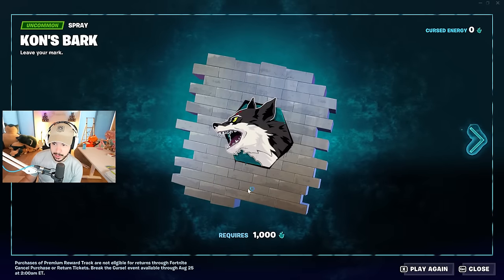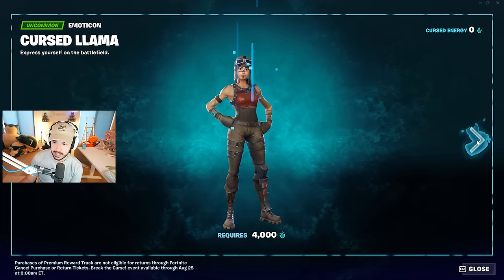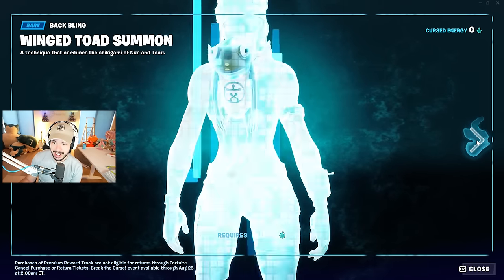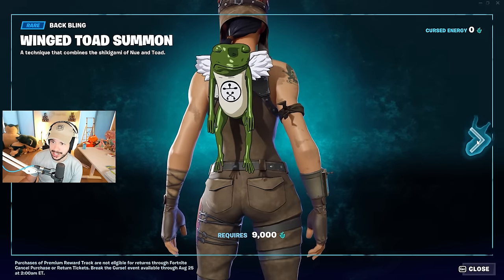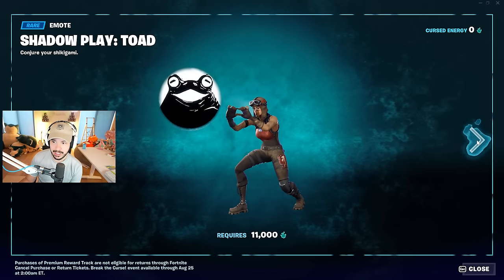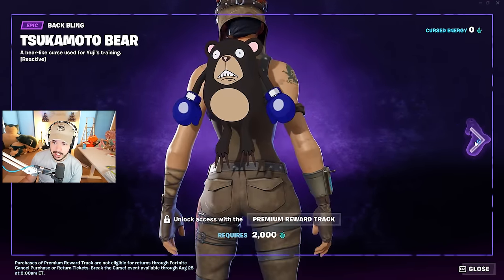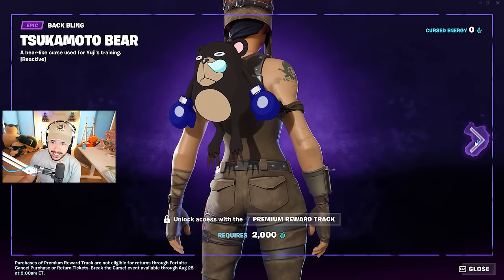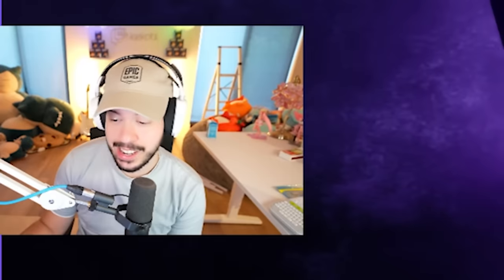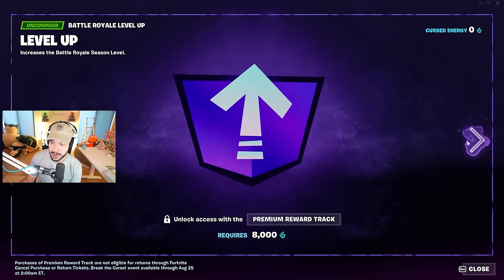There's a bunch of free rewards on the free track — a really awesome wrap, some level ups, an emote, more level ups, some wallpaper, emoticons, and a frog with wings. Then if you pay $1,000 V-Bucks for the premium track, you get a bear with boxing gloves, a Cursed Energy emote — that is sick — and a really cool pickaxe and wrap. A lot of people have recommended this show to me; I definitely need to check it out.